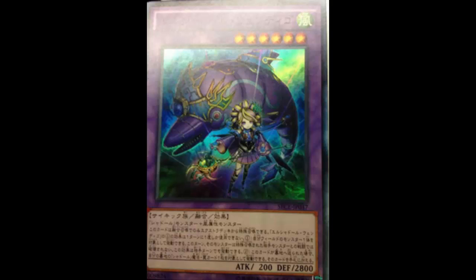Shekhinaga is easy to make since Shaddolls run Mathematician as the EARTH target. But for WIND, I can't even think of what you'd use — maybe Birdman? Birdman lets you return and synchro, so besides CORE, Birdman might be your wind target. Anyway, let's read its effect and determine whether you'd even want to run Birdman for this.